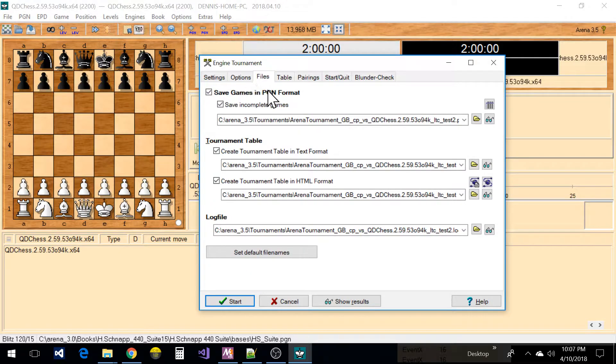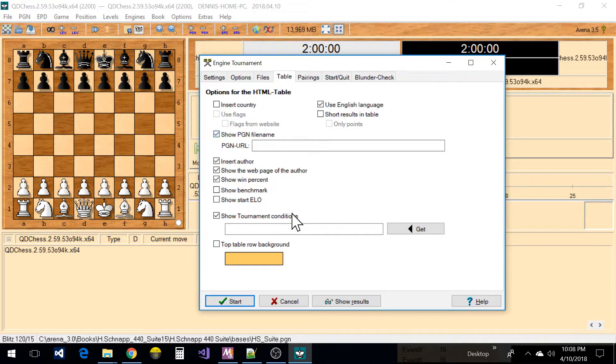Here are the file settings — where it's going to save games, where your log file is stored, where to save your HTML results and tournament table results, and this one here is the PGN output file, basically the output file for the tournament. This is also where the information appears that could show up in your ELO or HTML result file that you can bring up in your browser.